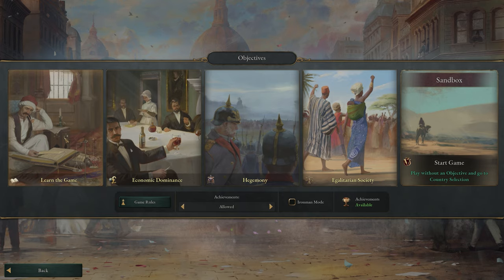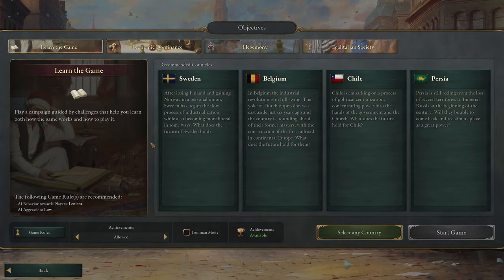To start out with, I'd recommend the learn the game scenario, since it'll give you a boatload of information to help get you started and, well, learn the game. The tutorial is still super confusing, but at least you'll start picking up bits and pieces from the barrage of tooltips it throws at you.